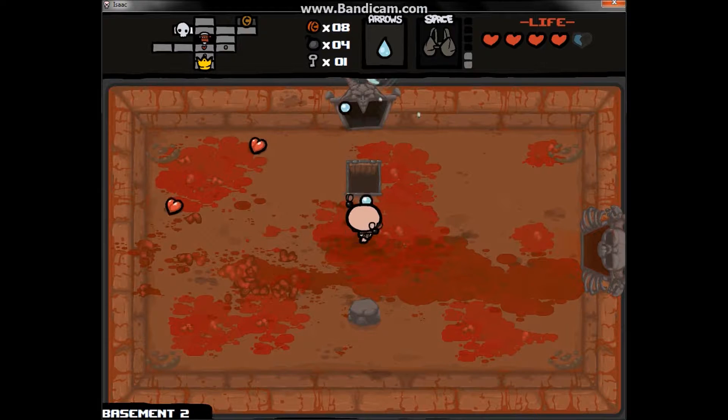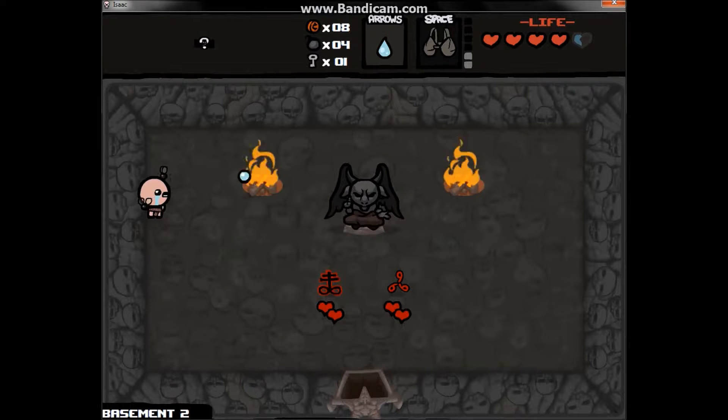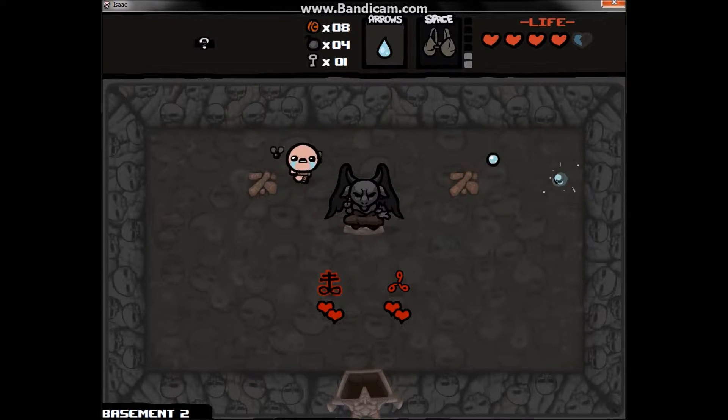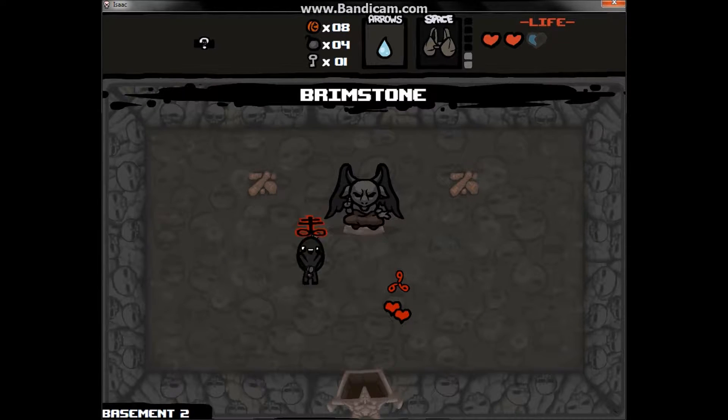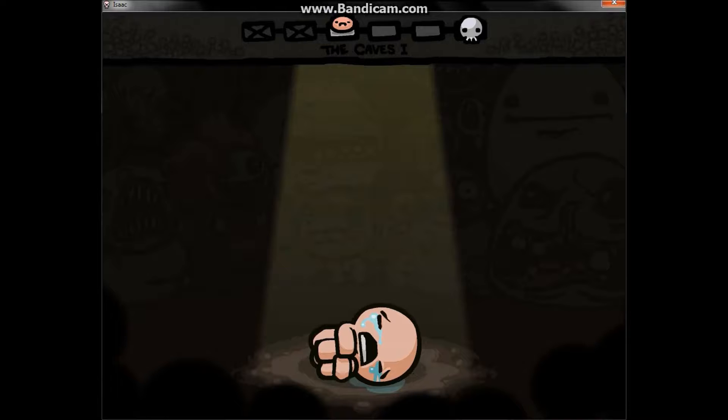This is a devil room right up here. I didn't take any red heart damage during the whole floor, and I didn't take any damage on the boss I think, which is why this has a really high chance of appearing. In devil rooms you can spend your literal red heart containers on items. I'm going to spend mine on Brimstone — this is a really strong item.